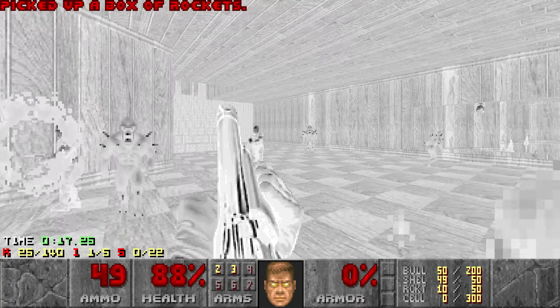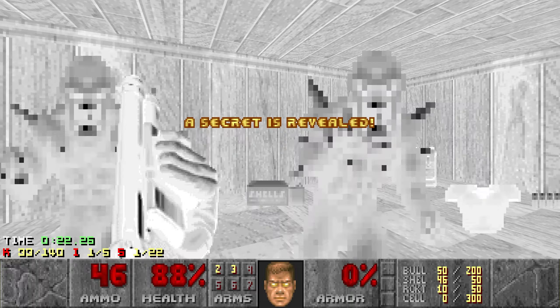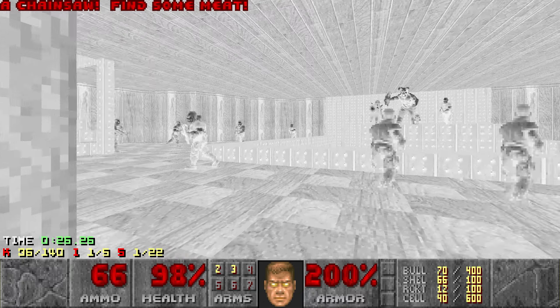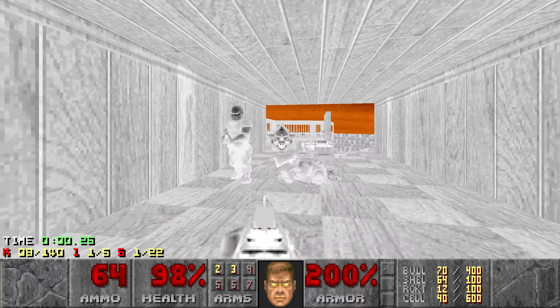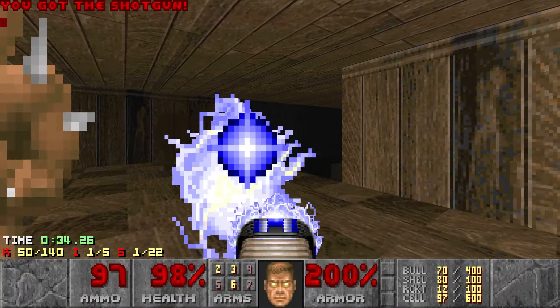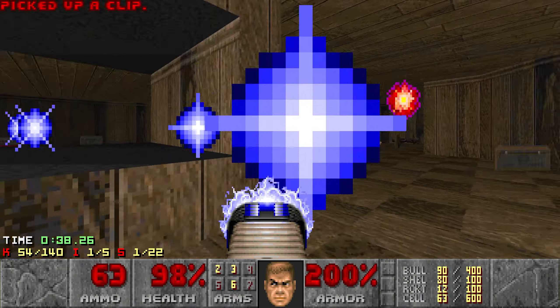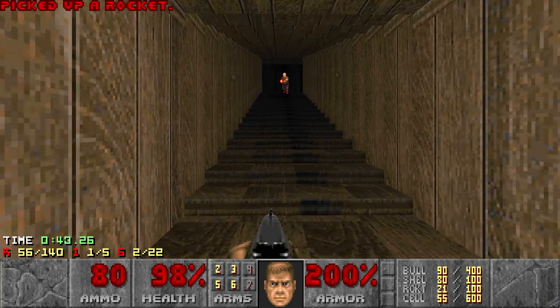And then this map, where you just grab the Invulnerability, you go through here, really want this Mega Armor, and let's grab the Backpack as well. Then rush up here for the Plasma, and before the Invulnerability runs out, just want to jump down, grab the Rocket Launcher, and go in here and trigger all these weird secrets.